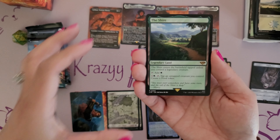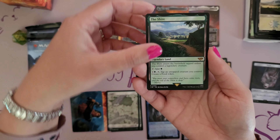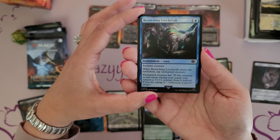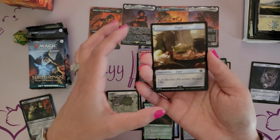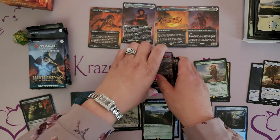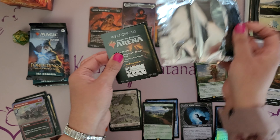The rare in this pack is going to be the Shrine — it's a Legendary Land. It enters tapped unless you control a legendary creature. You can tap it for green, or for one and green tap and untap a creature you control to create a food token. So that is the rare in this pack. And another beautiful blue foil — the Bewitching Leechcraft, the Enchantment Aura, in foil. And a nice looking food token for the last card in that pack.